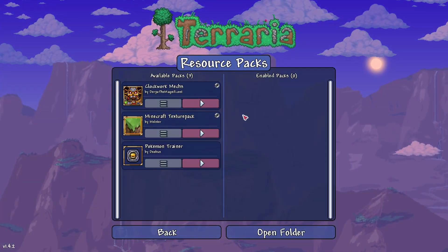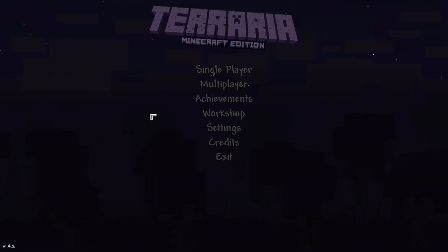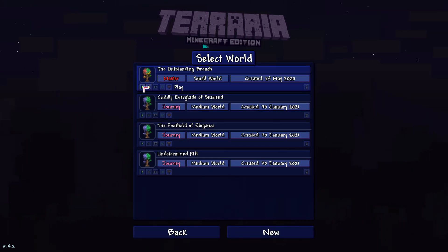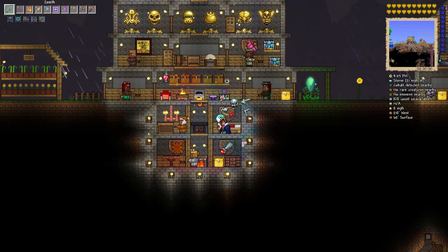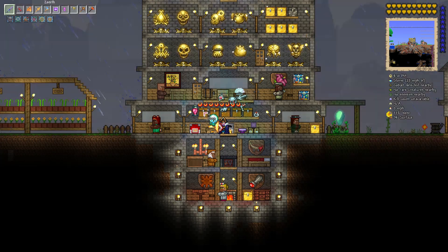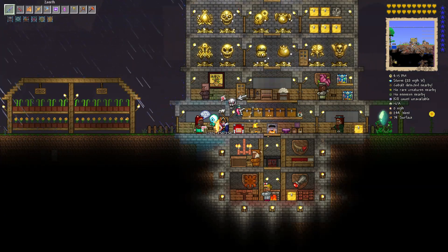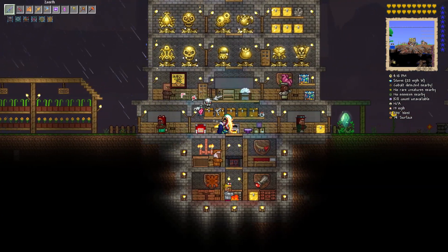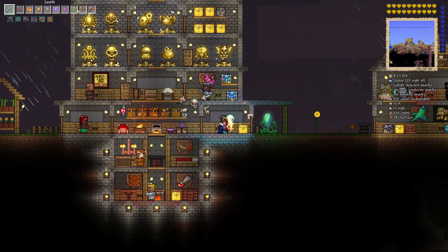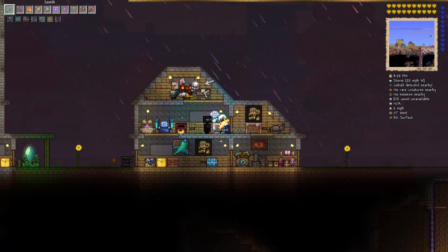You can see the cursor has changed, the title screen has changed a little bit, and we can go into our world. You can see the world has also changed — the chests are now exactly like Minecraft, the NPCs look like villagers from Minecraft. This guy actually looks like a legit villager, and the others have different types of costumes on.